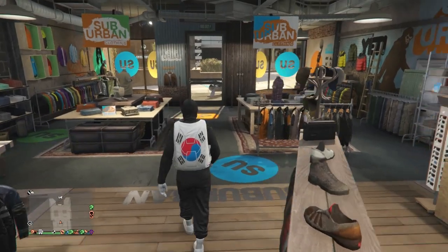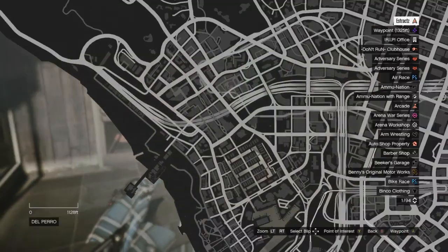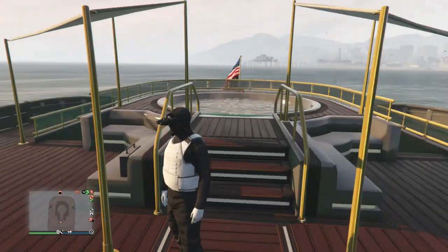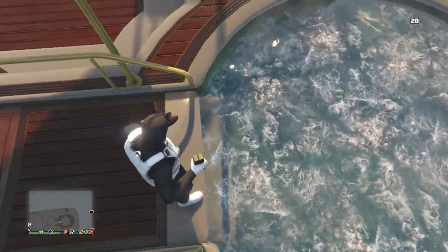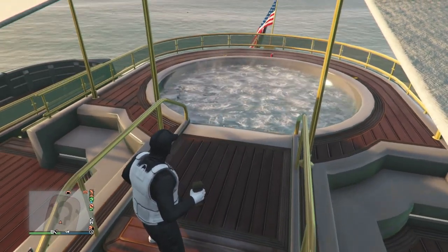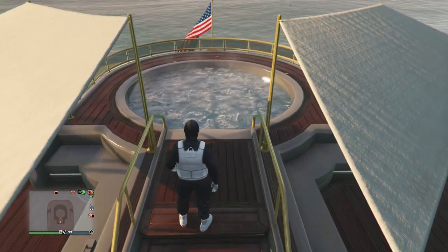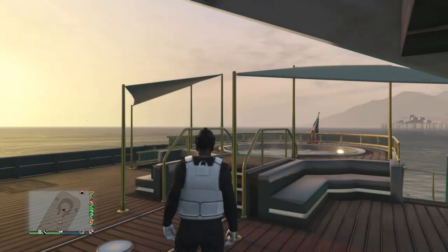Now go to someone's yacht — it doesn't matter if it's yours or someone else's in a public session — and go to their hot tub. Whenever you have the night vision goggles on, walk up to the hot tub, pull out a sticky bomb, and put it on the first step of the stairs. Then walk into the hot tub, and as soon as your character changes, blow yourself up. Make sure your character flies out of the hot tub — if he doesn't fly out, this will not work. You can see my character is kind of bald but with the night vision goggles.